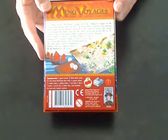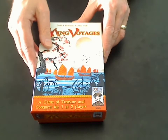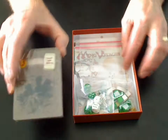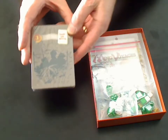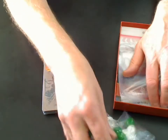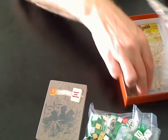Let's look at the back of the box. It gives you a brief list of the contents and you can see a bit of the setup here. Inside we have a whole bunch of cards, because it's primarily a card game — you'd expect that. Nice size cards. We also have a whole bunch of wooden pieces, some rules, and a board.